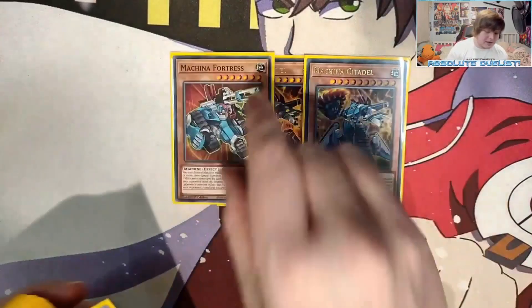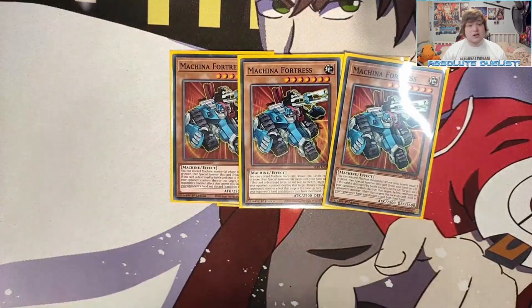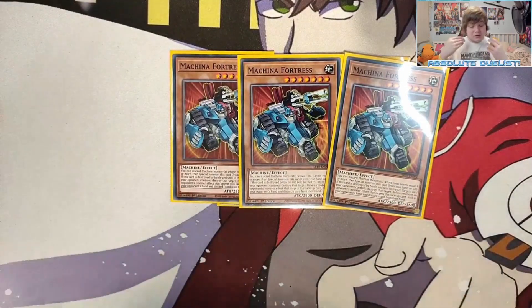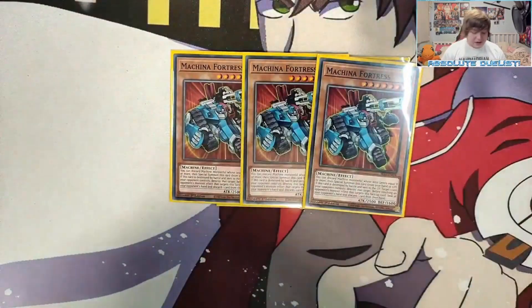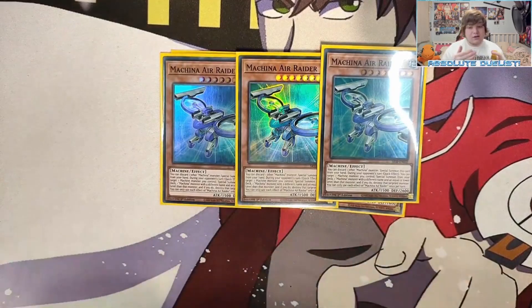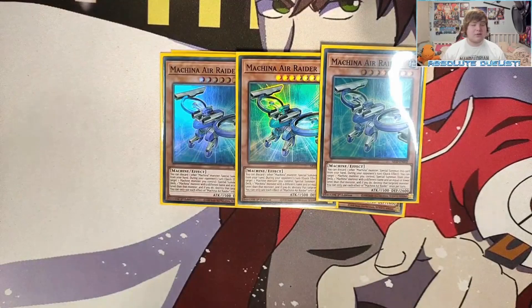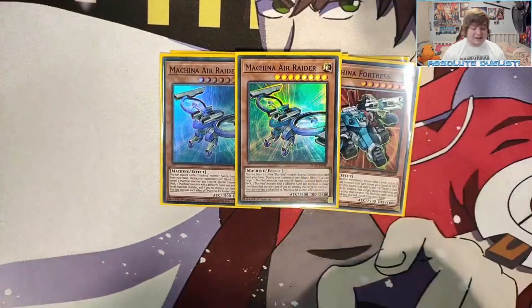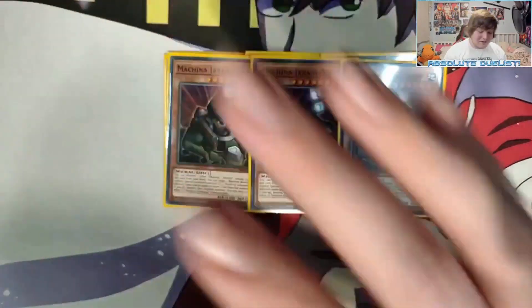We're playing three Machina Fortress — this card is really good in the Machina deck. You can discard itself and another Machina monster to special summon it from hand or graveyard as long as the levels equal or exceed what's required. It has two great effects: if targeted by a monster effect, look at your opponent's hand and discard a card; and if destroyed by battle, destroy a card your opponent controls. We also play three Machina Air Raider — during your opponent's turn, target a Machina monster, destroy it, then special summon a Machina from the deck with equal or lower level, and you can discard a Machina from hand to special summon it.